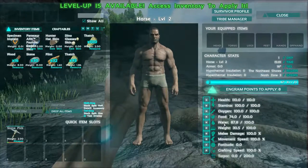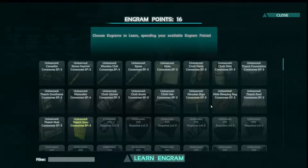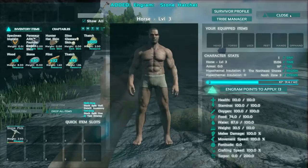To make the axe, just spend your engram points on the stone hatchet engram. You can get it at level 2. Once you learn the stone hatchet, you can craft it with flint, wood, and tent thatch.